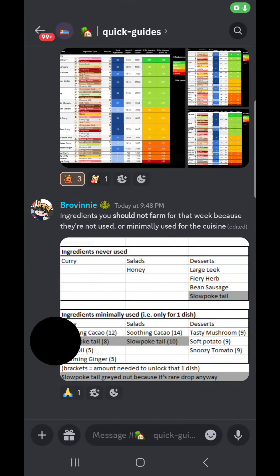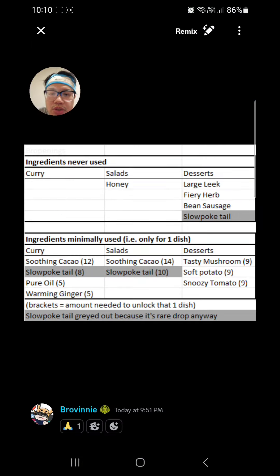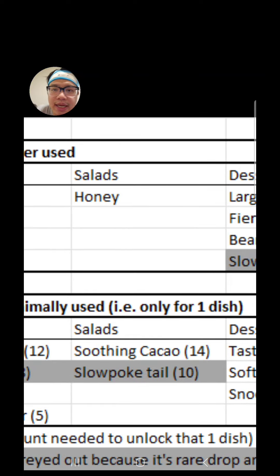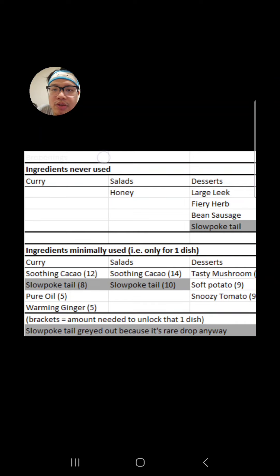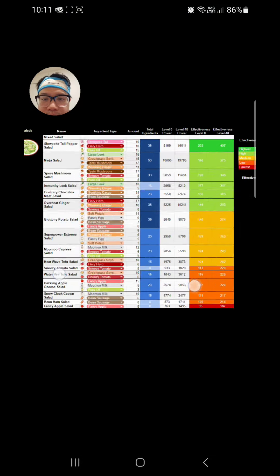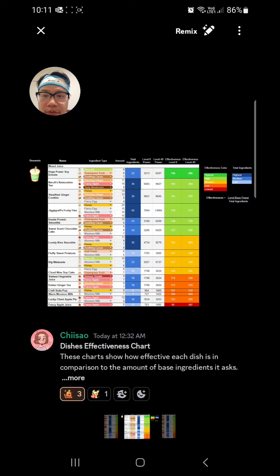In actual fact, I've done the hard work for you by making this chart, which shows you the ingredients that would never be used for that week. For example, during salad week, honey is never used. So if we refer back to Chisau's chart, you will see no honey at all in salad. In comparison, if you look at desserts, honey is everywhere.